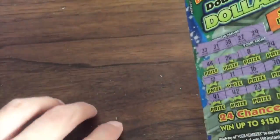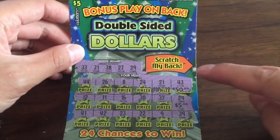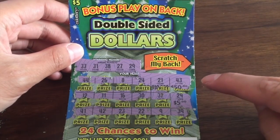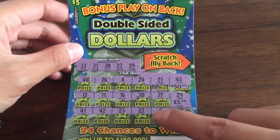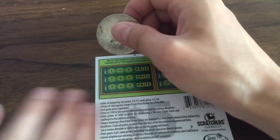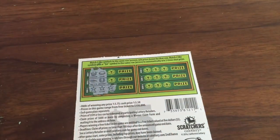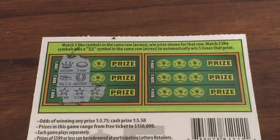I have never seen that happen personally where you win the exact amount the card costs, but there could be a win on the back too. Let me confirm that's the only win on the front: 12, 16, 30, 37, 29 — yes, 29. Then 39, 9, 22, 23, 42, 41. $5 for now. This would be pretty awesome if we won on both sides. We did it — on the back: star, star, star!